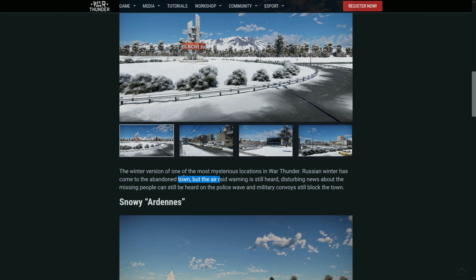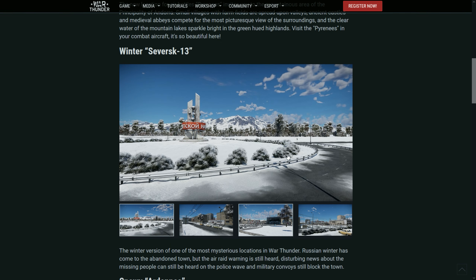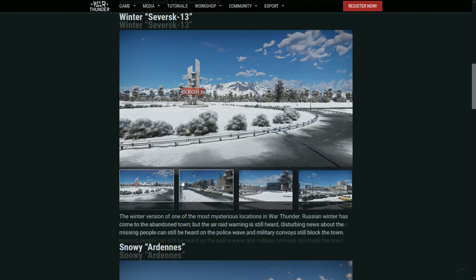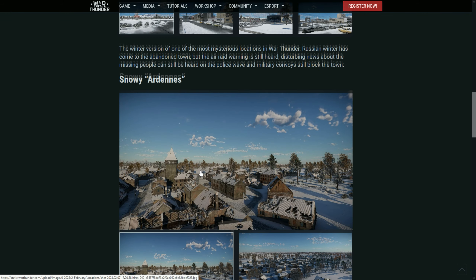A winter version of one of the most mysterious locations in War Thunder: Russian winter has come to the abandoned town, but the air raid warning is still heard — disturbing news about the mission, missing people can visit. Very interesting, so it's just the normal map that we already have but for tanks, but with snow.